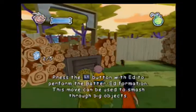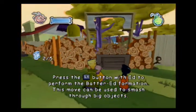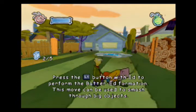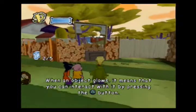As you can see here, we have this wall blocking us. As Ed is explaining to us, if we switch to him by using the R1 button — we're on Ed now — then we use L1 to use their special ability. Ed is the Batter Ed.